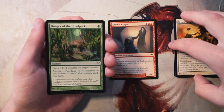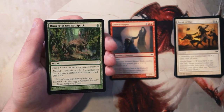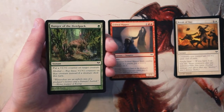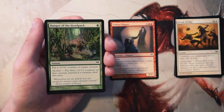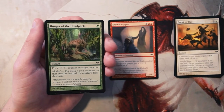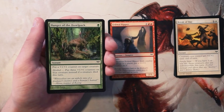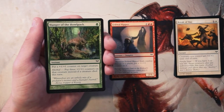Hunger of the Howl Pack is an instant for one green — put a 1/1 counter on target creature. It also has morbid, another set-specific mechanic: put three 1/1 counters on it if a creature died this turn. Morbid is really interesting and can be swung in your favor with combat. Three 1/1 counters for one mana is really good, and even just one counter as a combat trick is great. It's instant speed and it's counters, not just an end-of-turn buff — very powerful. I'd still rather have the Ripper over this, but it's definitely a good aggressive card.